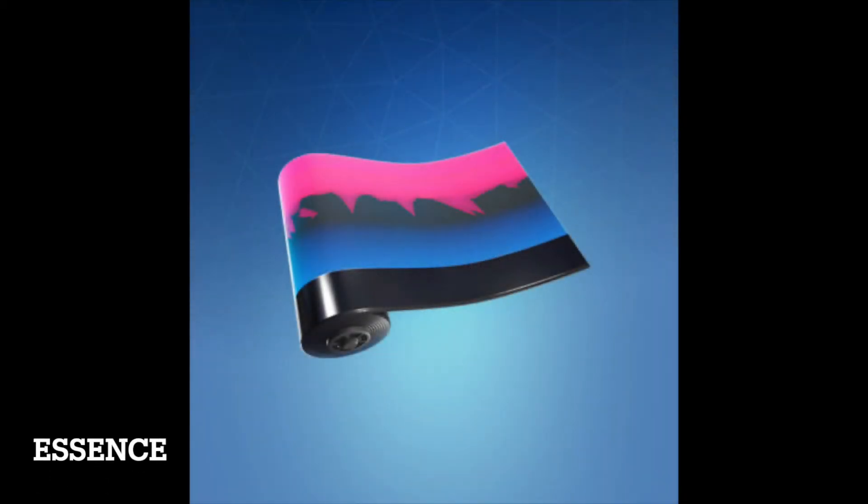Essence is a rare Fortnite wrap from the Stormlight set. It was released on June 21st, 2019 and was last available 634 days ago. It can be purchased from the item shop for 500 V-Bucks when listed. Essence was first added to Fortnite in Season 9.